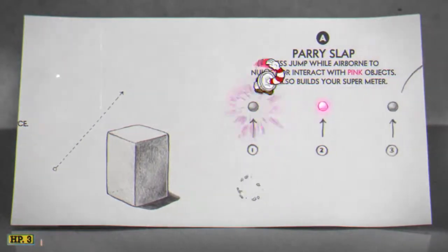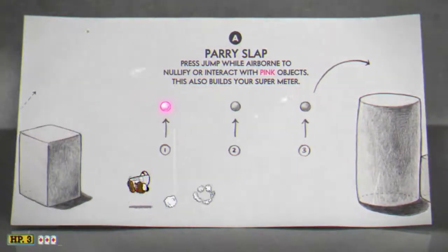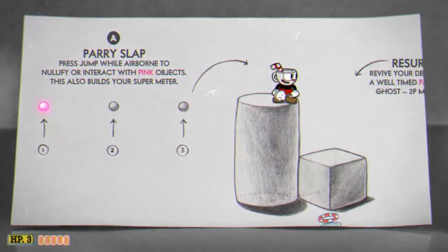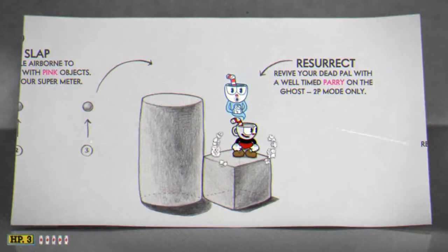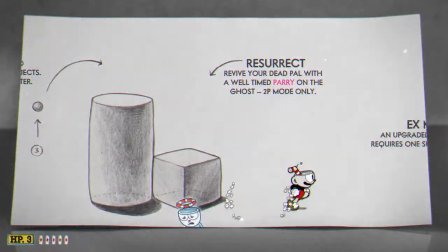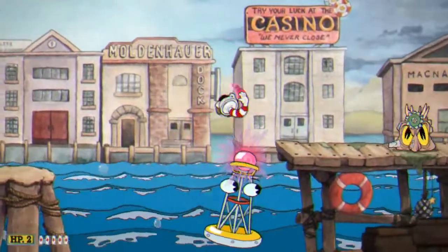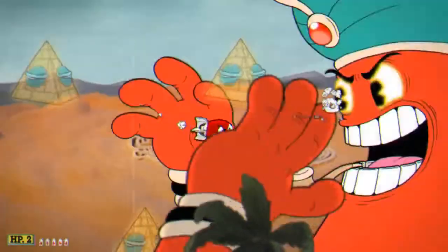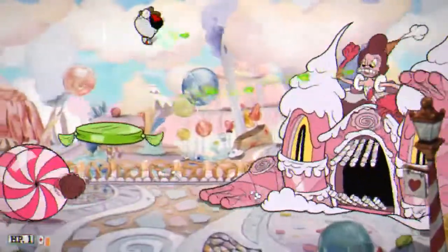The only awkwardness I had control-wise was learning to parry, since it required that I hit jump after I was already in the air, and flying face-first at any projectile or object that was pink, since pink means parryable. Counterintuitive at first, sure, but it grew on me over the course of my playthrough — which helps, given the parry mechanic is at the heart of this game.